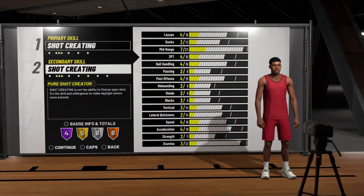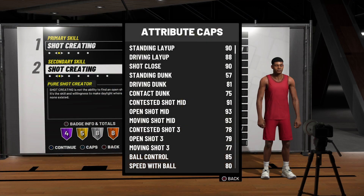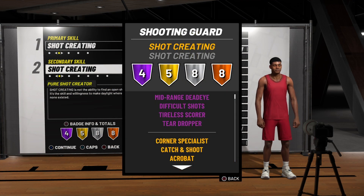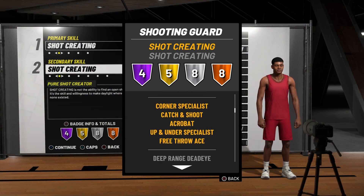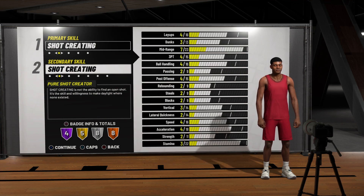If you want a character that dribbles like a playmaker and can shoot over heads like it's nothing, remember they get Hall of Fame Difficult Shots, Hall of Fame Mid-Range Dead Eye, Hall of Fame Tireless Scorer, and Teardropper. In my opinion, this is probably the best well-balanced slash overpowered build in 2K19.